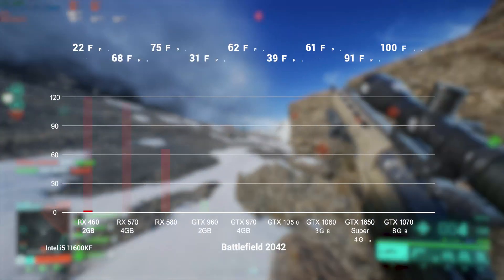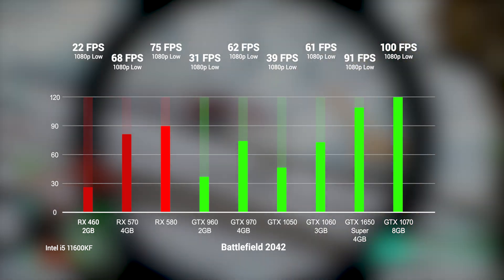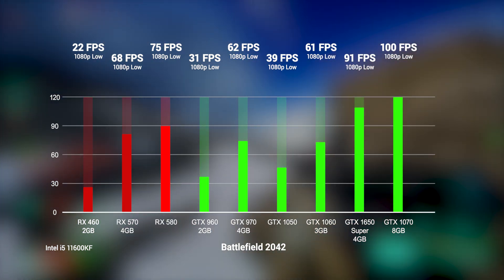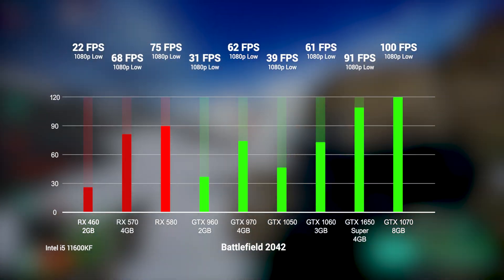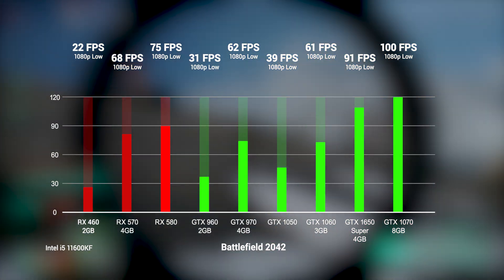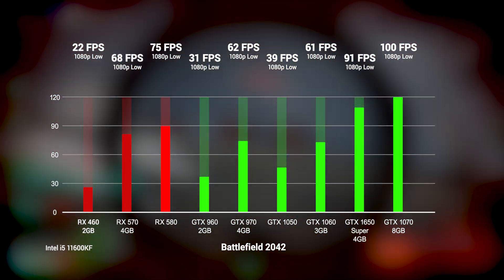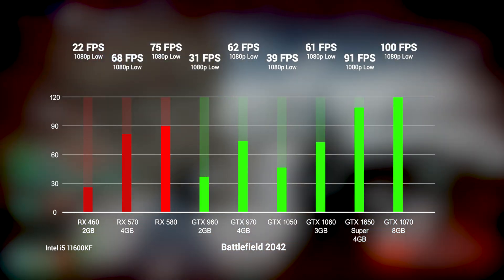With the individual benchmarks out of the way, let's see how they all stack up side by side using the same exact settings. For this test we kept the settings at 1080p and low. As you can see, this one is pretty even across the board in terms of Nvidia vs AMD — maybe there's a slight AMD advantage as our RX 570 beat the GTX 1060, but these cards can trade blows back and forth depending on the title. You can also see that if you really want to get anywhere near 60 FPS on these really budget cards, 1080p low is obviously not going to get the job done, and unfortunately you're going to have to drop down to 720p.